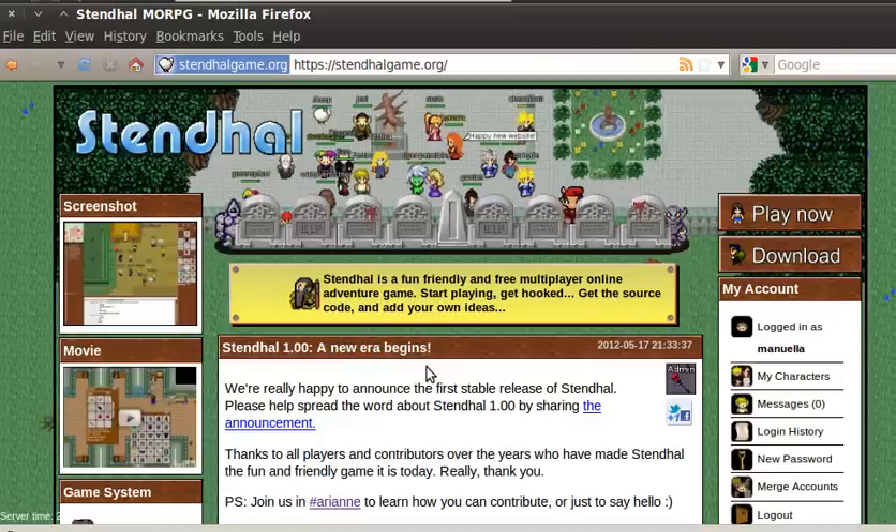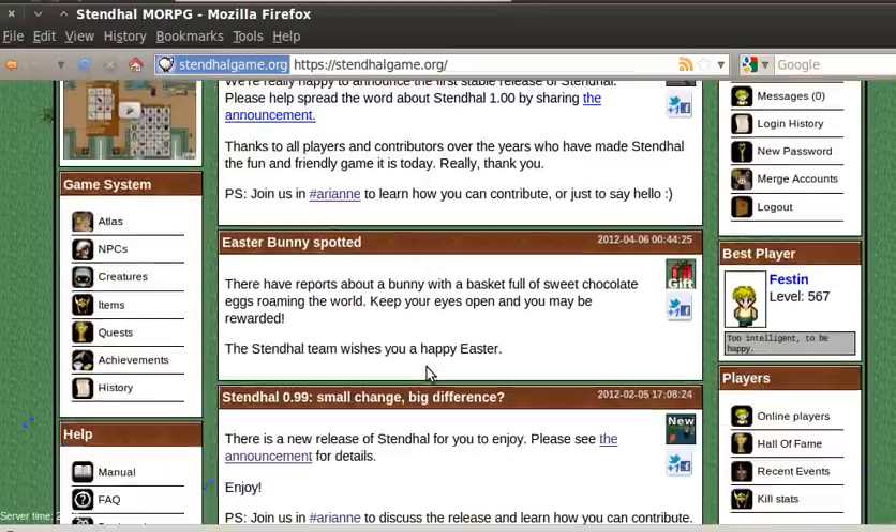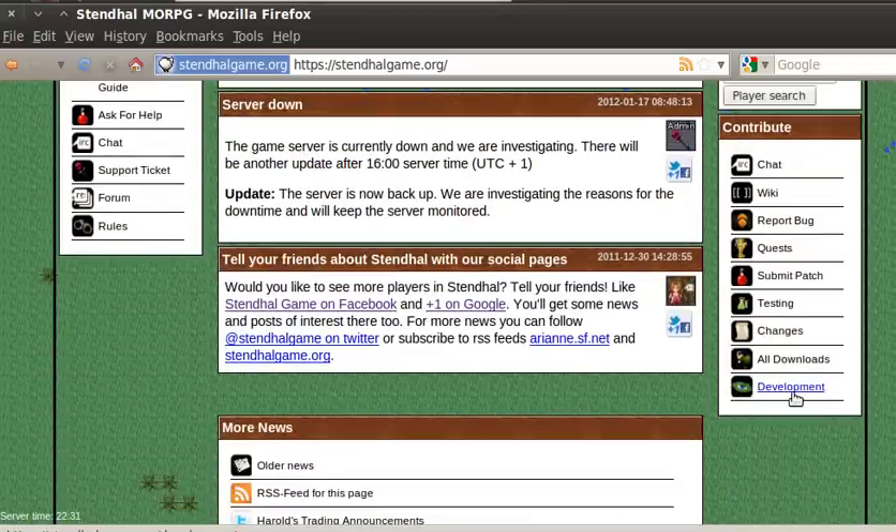Stendall is a fun multiplayer online adventure game. It's completely free to play and also completely free and open-sourced. So if you start playing and get hooked and you want to know what's going on behind the scenes, you can download any of our source code and check out our development page here, and then you can add your own ideas.